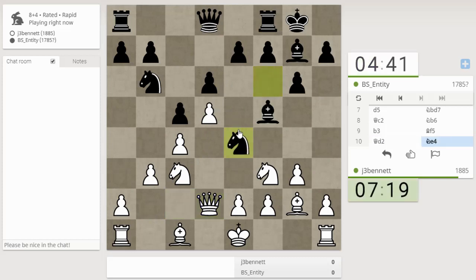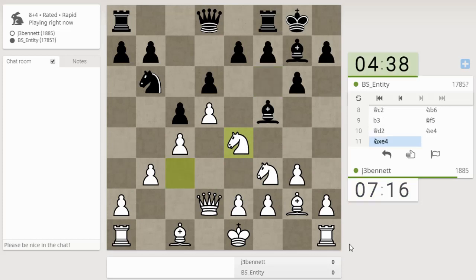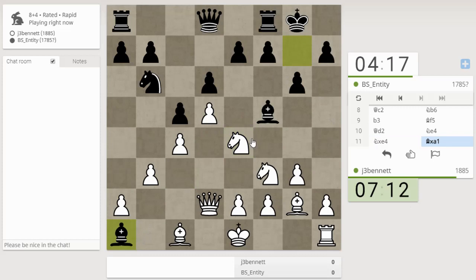Now if he goes e6 I guess I just have to take it — oh he goes there anyway. Okay, so let's see. My knight is hanging and I'm down the exchange. I need to defend the knight somehow or move it, but it doesn't have any squares to move to.